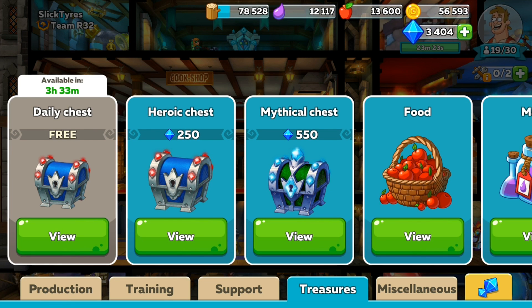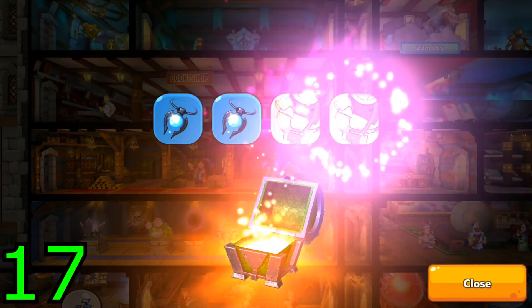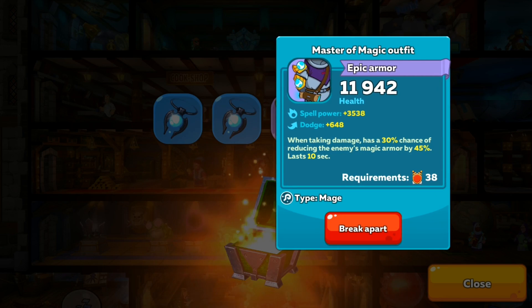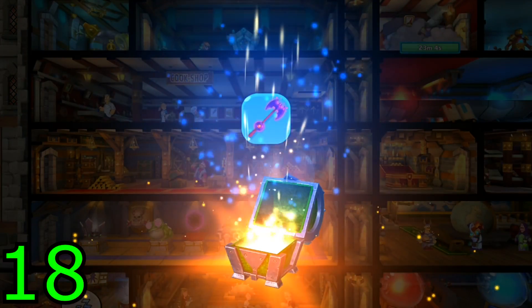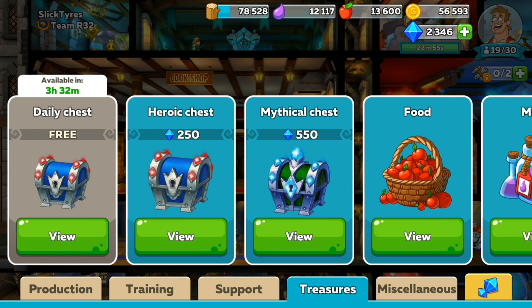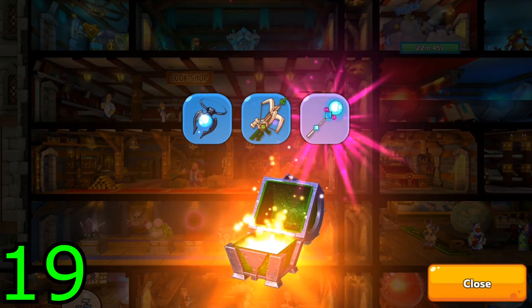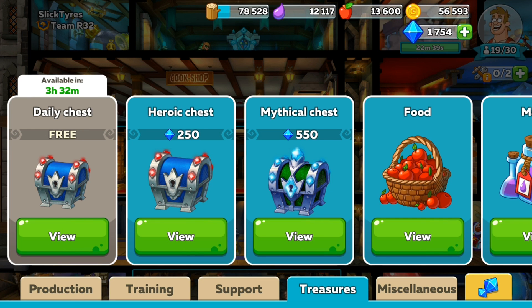We're going to go for 20. This is the 18th one. Two epics from one chest — magic helm with spell power 3k, and another spell power 3k. It's a lot of spell power, it'll make things quite good. A rare piece of armor, an epic, and another amulet — no legendary. We're getting a lot of amulets. They'll give me more health but not really what I'm after. This will be the 20th one. We didn't get a legendary, which is a bit annoying.